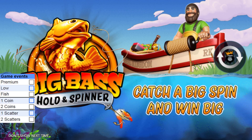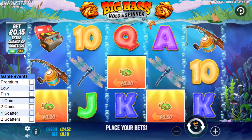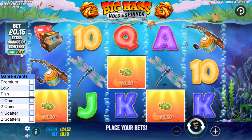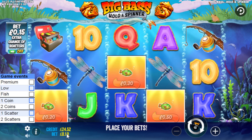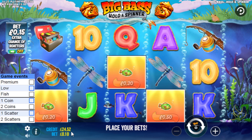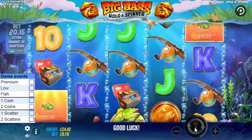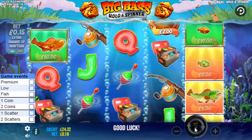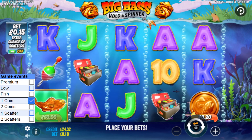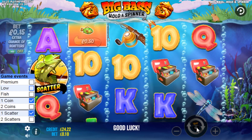So let's jump in. Minimum stake 10 pence, extra scatters turned off. I always start with it off. I'll flick between 10p and 15p. I've got £24.52 — I want to make five pounds on this recording. Every time something drops in on my game events list, I tick it off. There's a coin! A diamond is also classed as a coin, so that counts too.